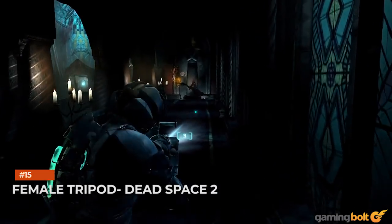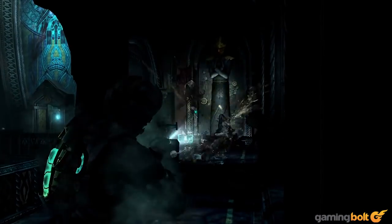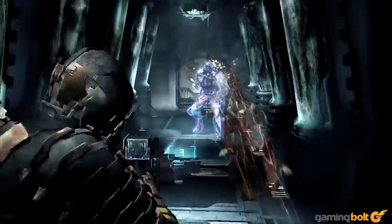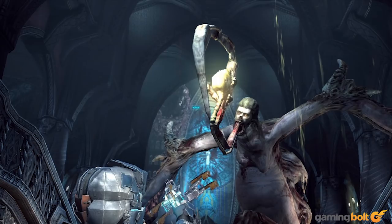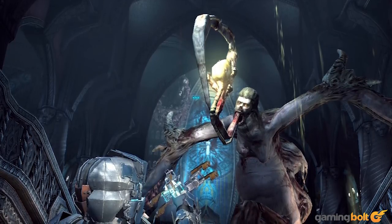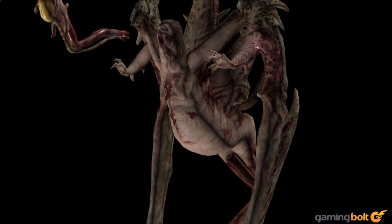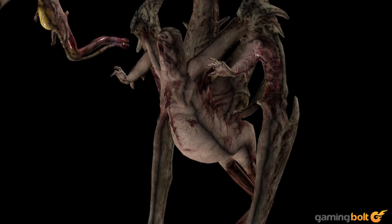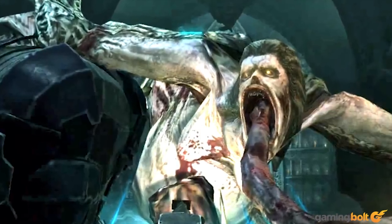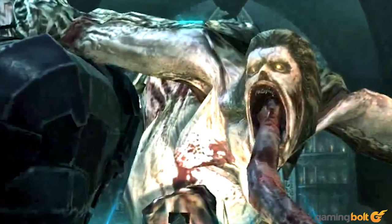Female Tripod — Dead Space 2. The Dead Space series has featured some pretty terrifying monstrosities over its three games, but perhaps one of the most terrifying has to be the Tripod, more specifically the Female Tripod. Tripods themselves are pretty scary, being horrifying three-legged necromorphs made out of mutilated human corpses. But the female variant also has a blade-like tentacle growing out the top of its head, with the corpse of an infant caught in the middle, legs and arms still dangling in the open.